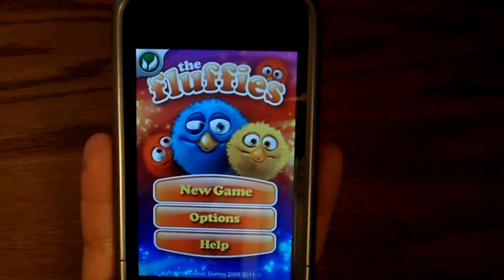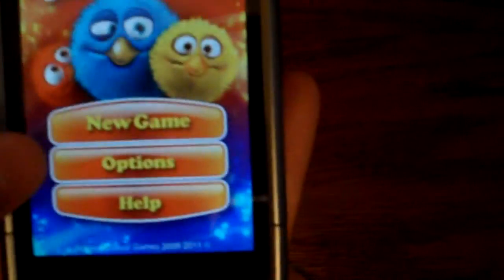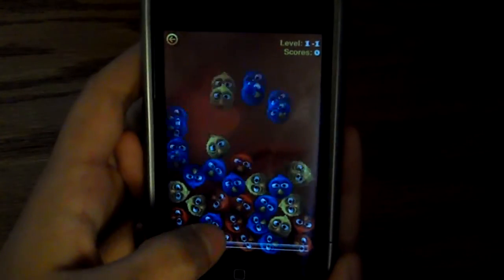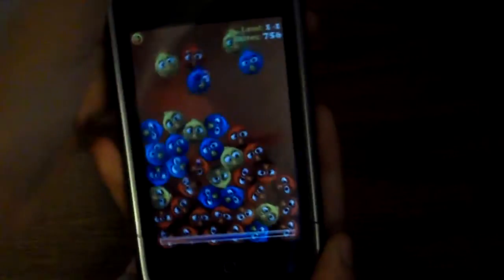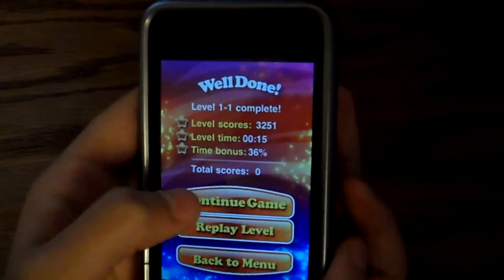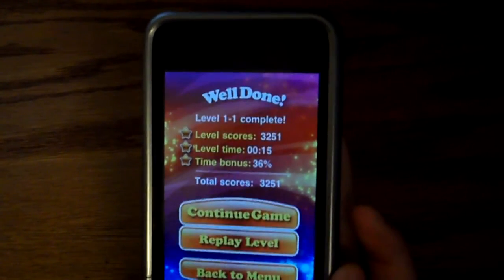This game is called The Fluffies — it is 99 cents or free in the app store. You're greeted with new game, options, help, and release us. You have the goo G's and you have to get them out by hitting the same color of three or more. Something cool about this is you can rotate your device to move them and get the colors together. It's a really fun game and it gets more challenging as you want to get to the next level.